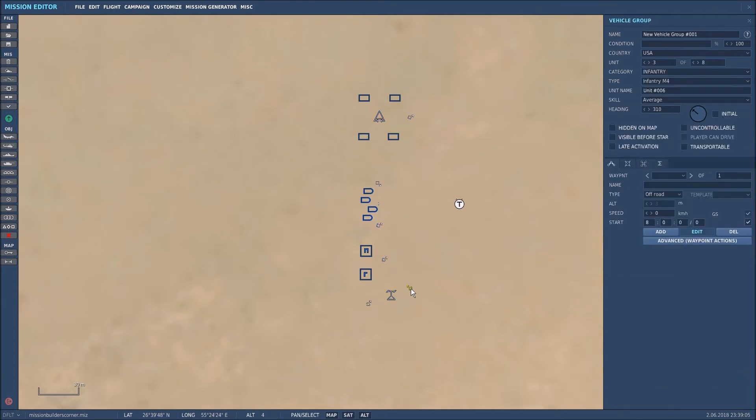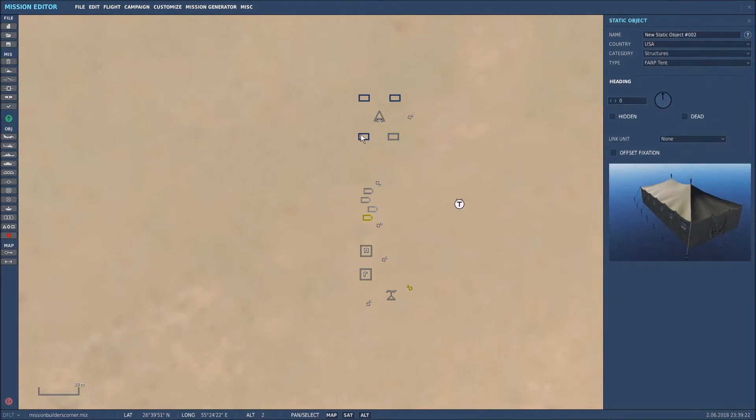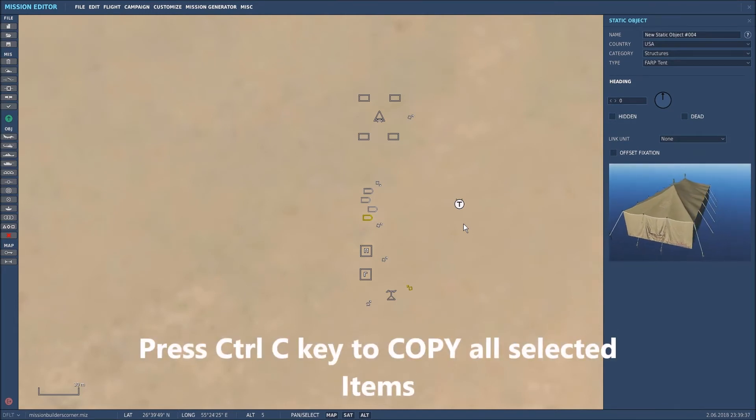So that's the fuel dump, the armory, the FARP vehicles, tent one, tent two, tent three, tent four. Now we can let go of the left Shift key.